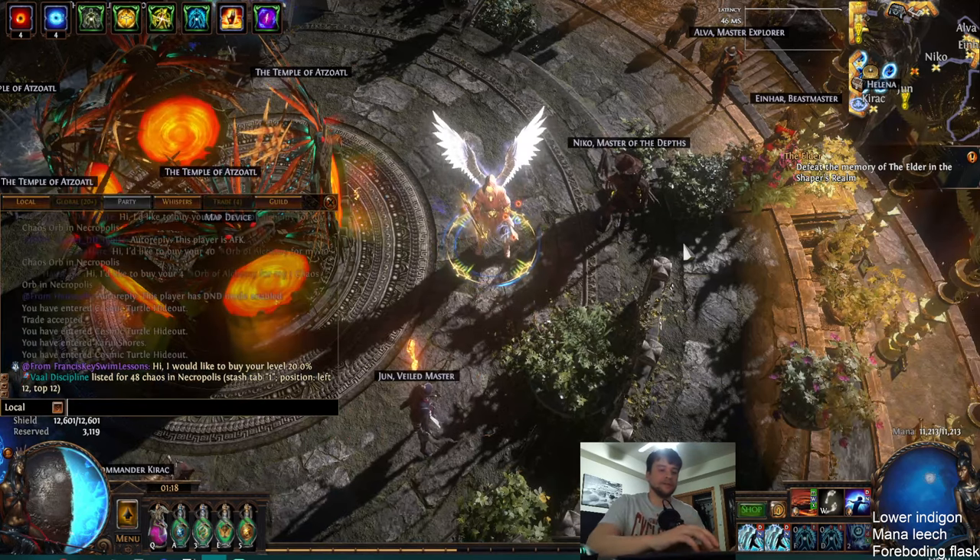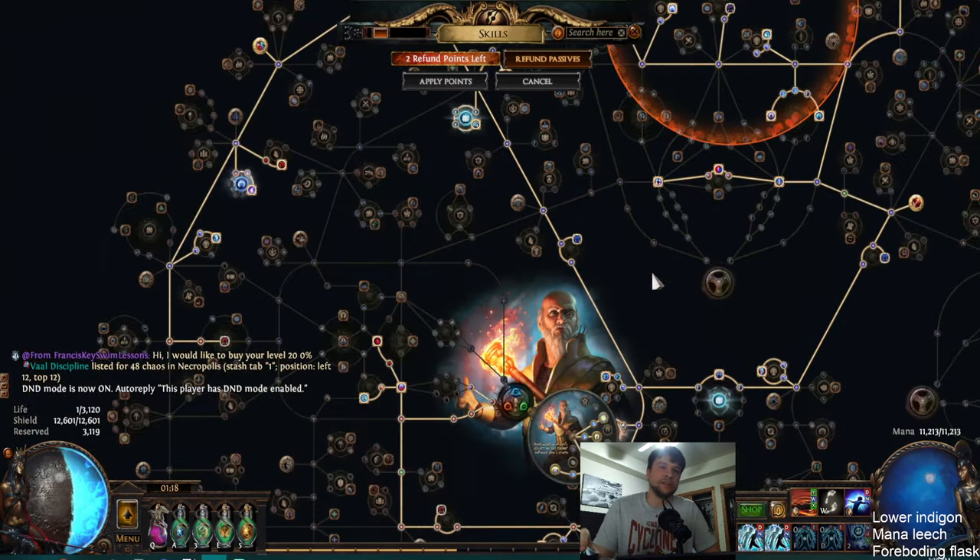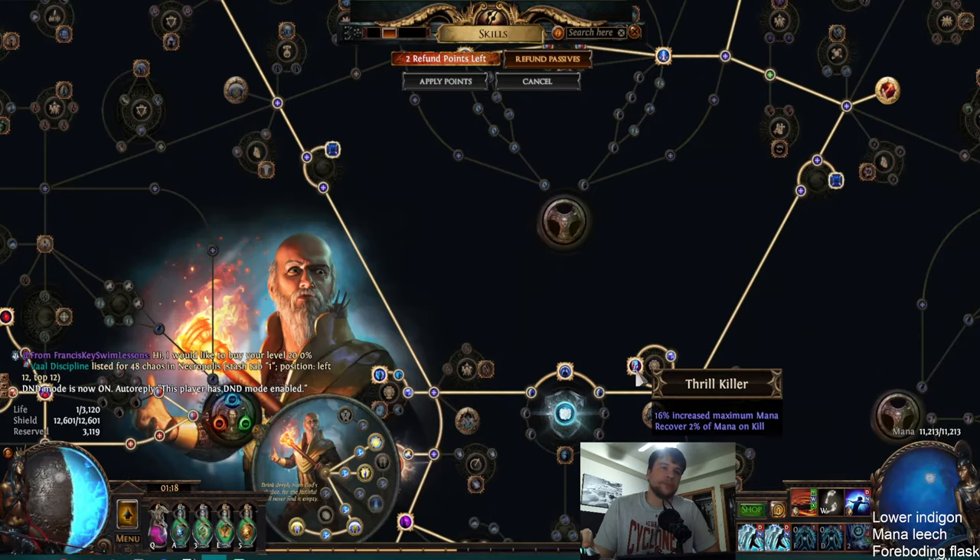Unlike Mana Bond, you don't need to be low mana, which opens up Thrillkiller. If you played like the Righteous Fire setup last league, Thrillkiller is pretty much infinite mana when mapping, because you're killing like 30 monsters per second when mapping fast. So this is just like infinite mana — you'll cloak and immediately go back to full and you'll have no issues.